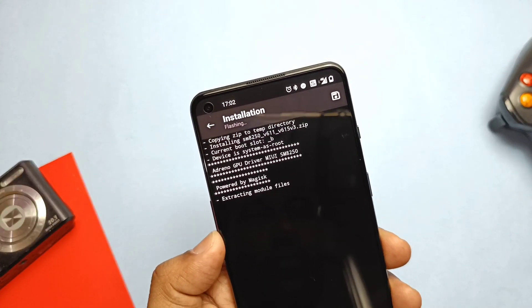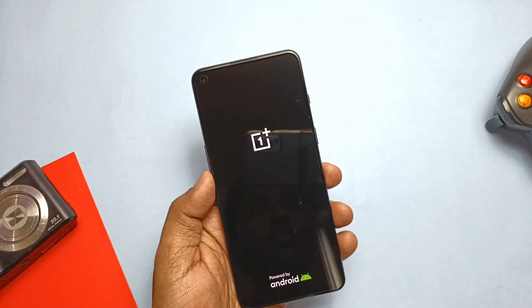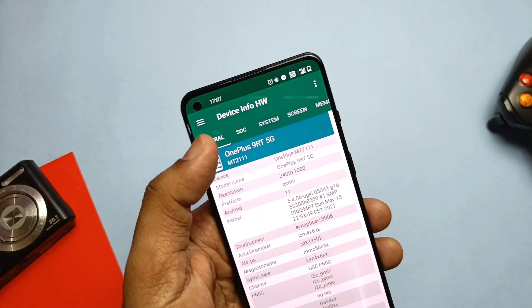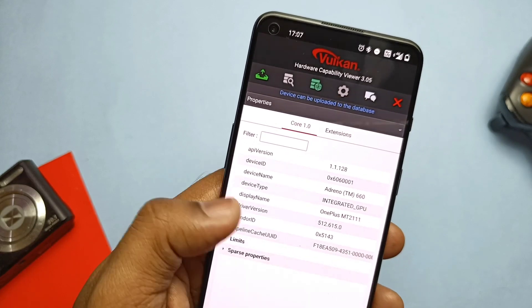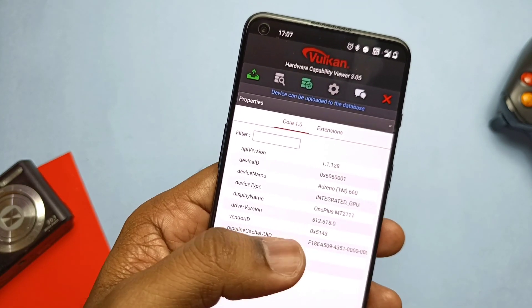Then reboot your phone. Once you reboot, you can check whether the drivers were properly installed or not. Go to the Device Info application and under the SoC tab you can see the OpenGL version is now 3.2@6.1. And if you check the Vulkan version in the Vulkan Hardware Capability application, you can see it's upgraded to version 512.615.